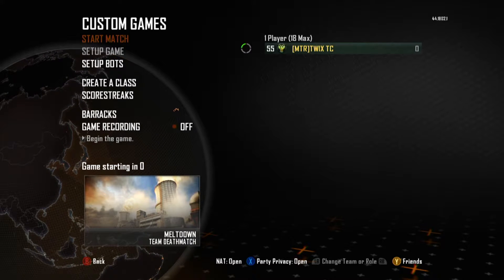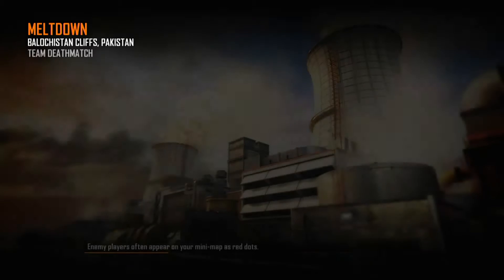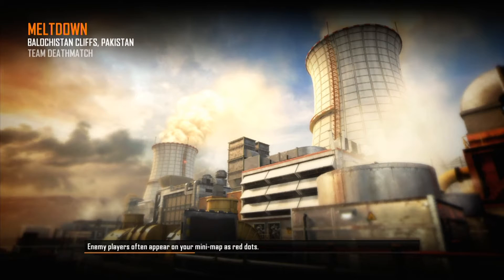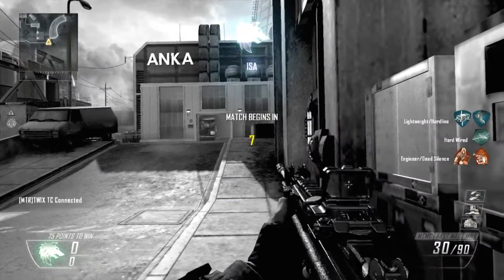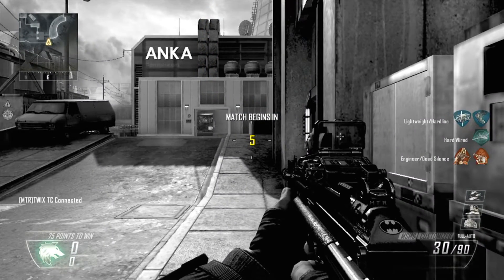Hey, what is up guys, Mr. Thunder Ray here and we are back playing Call of Duty Black Ops 2 today. We are checking out a little easter egg here — we are on Meltdown, the map with the nuclear power plants. This is actually a Simpsons easter egg, which makes sense because it's set at the nuclear power plants.